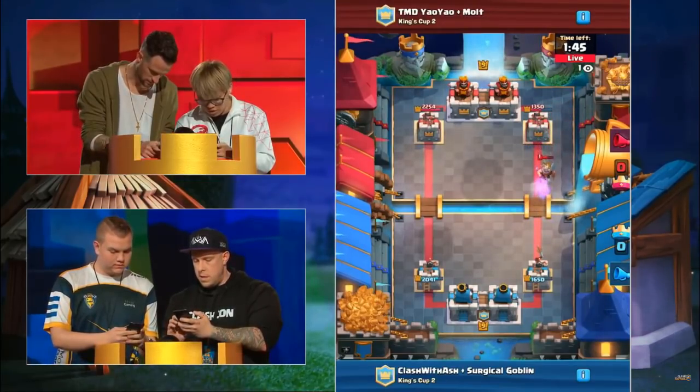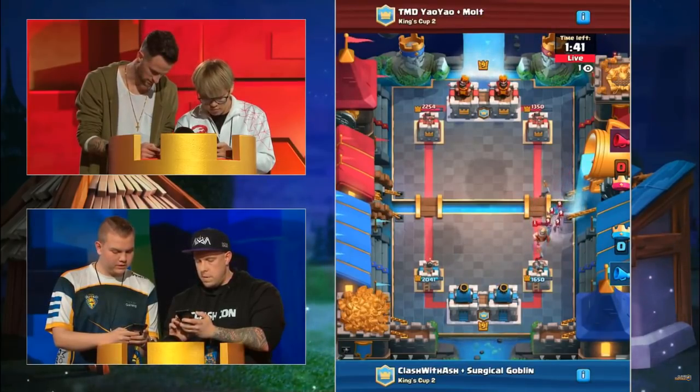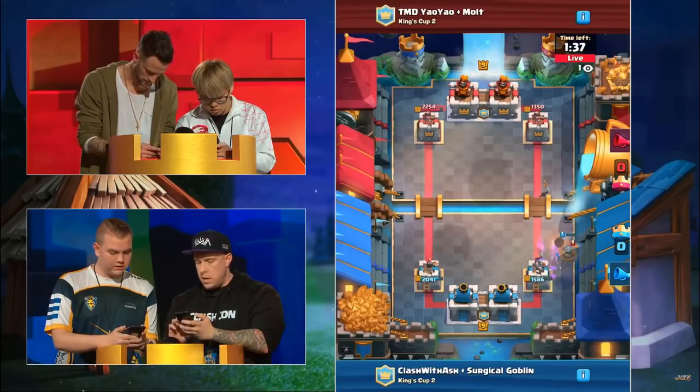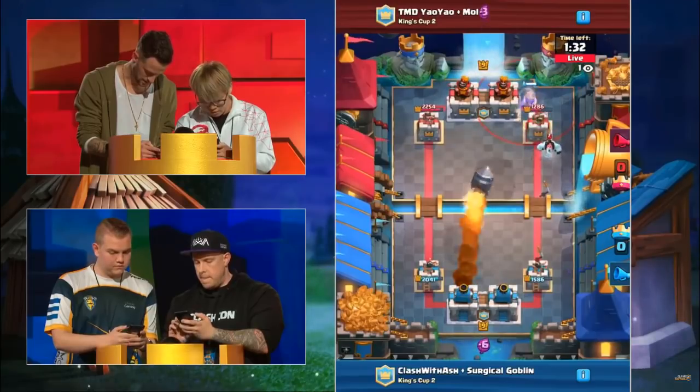That tower's now down to 1350 on the top right side, 1650 on the bottom right. We'll see which one goes down first. They're both playing Knight here, and I gotta agree with you — Miner works a lot better on offense than defense. If you're playing a three-elixir defending card, might as well just do the Knight instead.